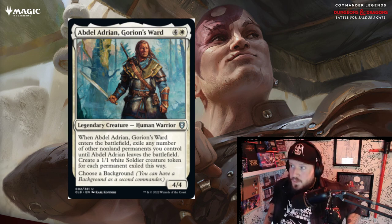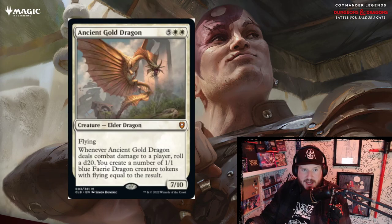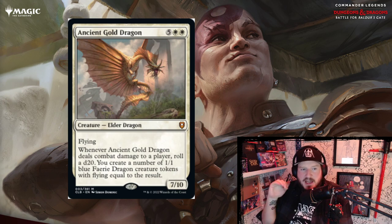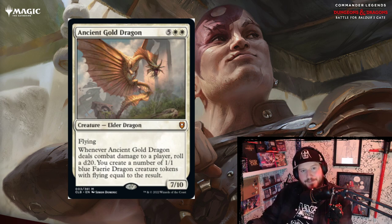Okay so it does white things, it's a white commander. Next up we have Ancient Gold Dragon — this is the cycle of ancient dragons releasing with Baldur's Gate. It's five white white for a 7/10 elder dragon with flying. Whenever Ancient Gold Dragon deals combat damage to a player, roll a d20 and create that many 1/1 blue fairy dragon creature tokens with flying equal to the result. You could instantly make 20 flying 1/1s. All of the ancient dragon cards do something similar — roll a d20, does X thing.